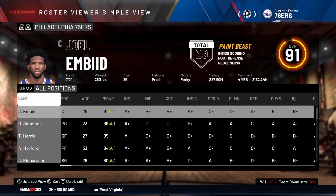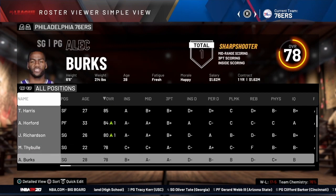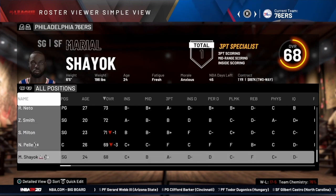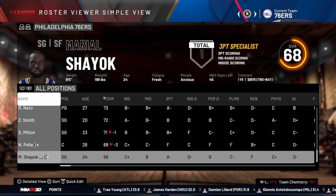Now let's talk about how to sign a player to a two-way contract. Looking at the Sixers, they have 16 guys on the roster — Shayok has a number two next to his name indicating he's on a two-way contract, giving them one of their two spots filled. Norval Powell has the G League icon but is not on a two-way contract since there's no two next to his name. The Sixers have room to sign a second player to a two-way deal.